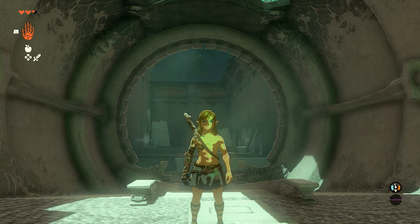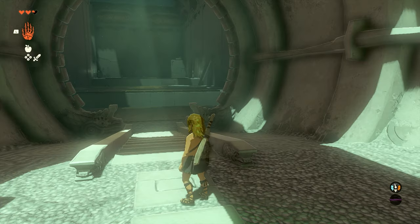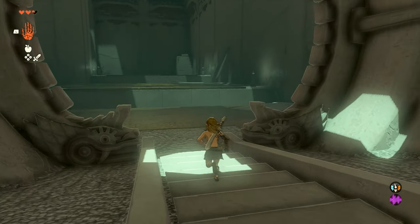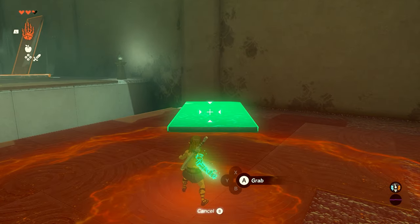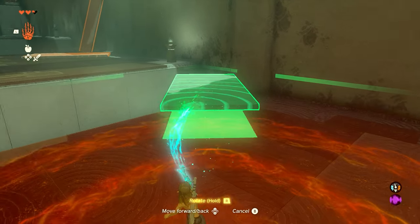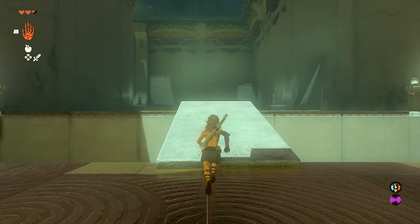Hey everybody, welcome back to the channel. In today's video we're going to show you how to complete the Ukko Shrine in Tears of the Kingdom. This shrine is pretty easy and consists of three different parts. In the first part, we're going to use the ultra hand ability using L to pick up this object here, move it across, and create a bridge that we can walk across.